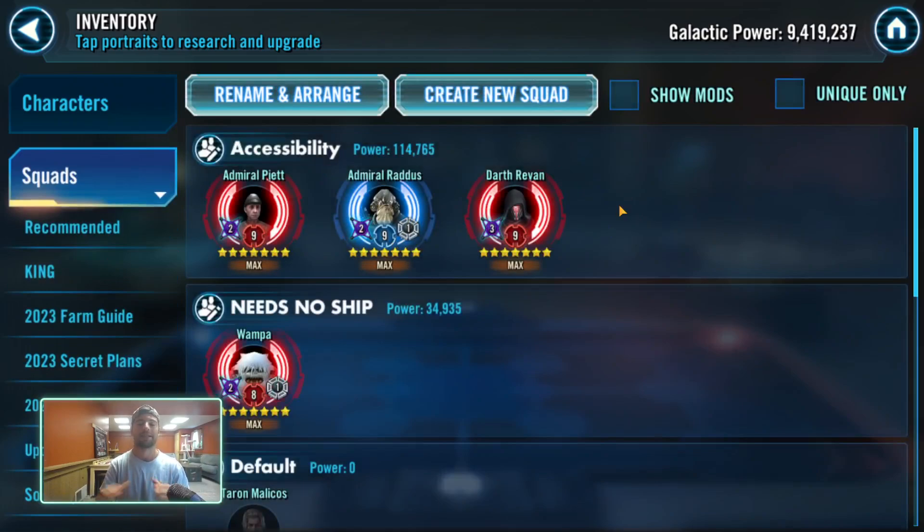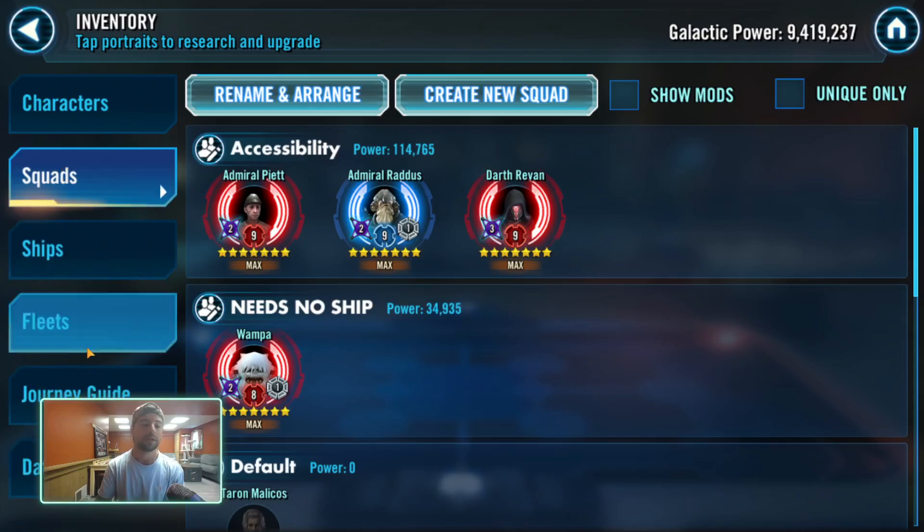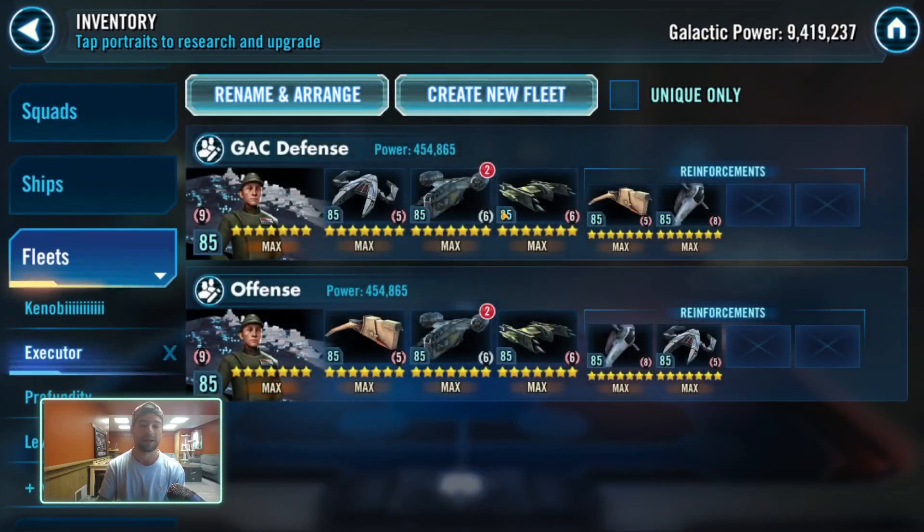So the first category I want to cover is accessibility — obviously which one is the easiest to farm. And I think this is a no-brainer that the Executor is by far and away the easiest one to farm here.